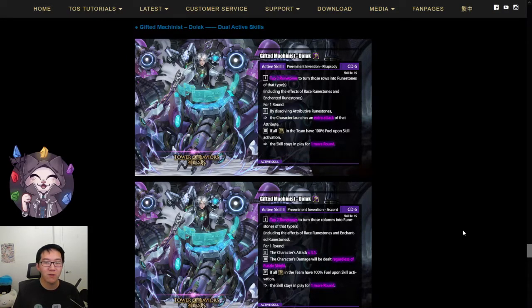For example, if you only have one water rune in the board but you need more water runes, you can always tap the water rune and get more water runes that way. You also have the flexibility of deciding if you want to convert the row or convert the column by selecting which active skill you want. You also have extra attacks of that attribute, so if you activate this skill and dissolve all five attributes, Dulac will actually be able to break those annoying five-attribute attack shields.